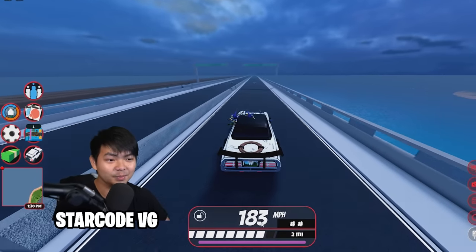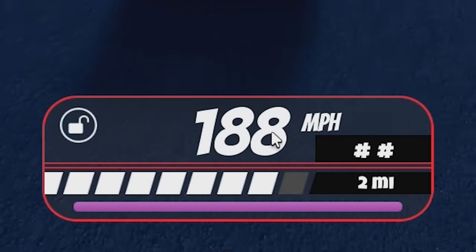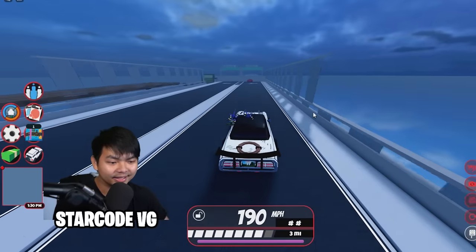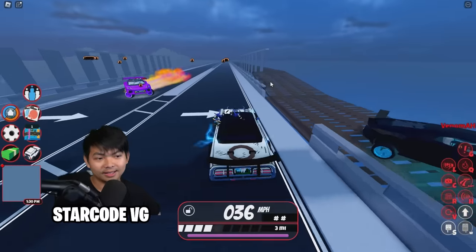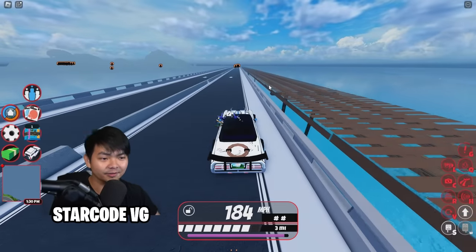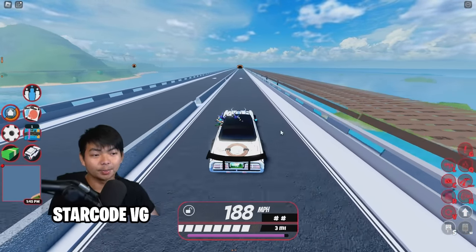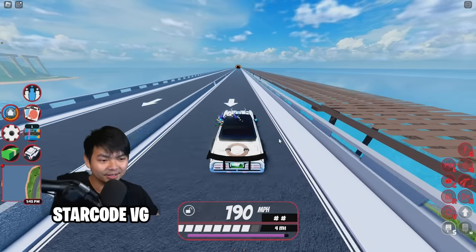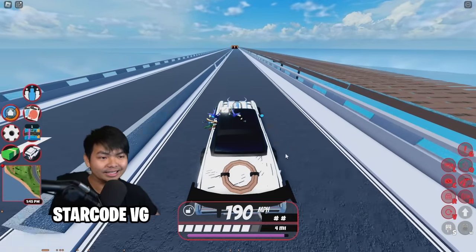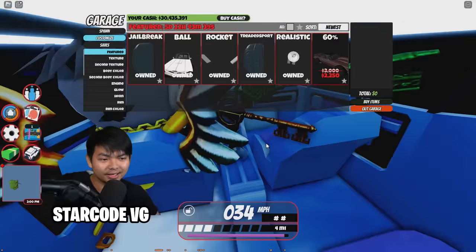The speed is going up and up — 185 already, continuing to climb: 188, 189. This is actually fast! Getting about 190 mph. Let's test again with a rocket fuel boost to increase speed. Still getting about 190 mph, just roughly a little bit slower than the Bandit. The max speed from this vehicle is 191 mph — that's the top speed for the Longhorn.